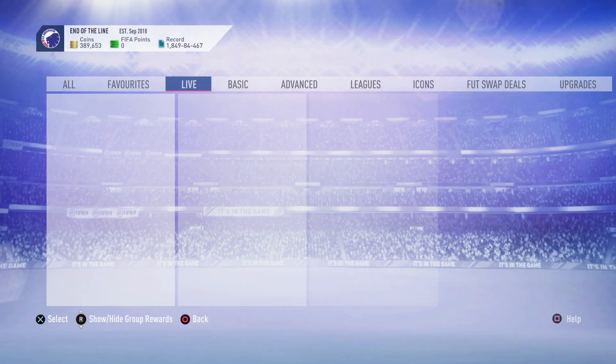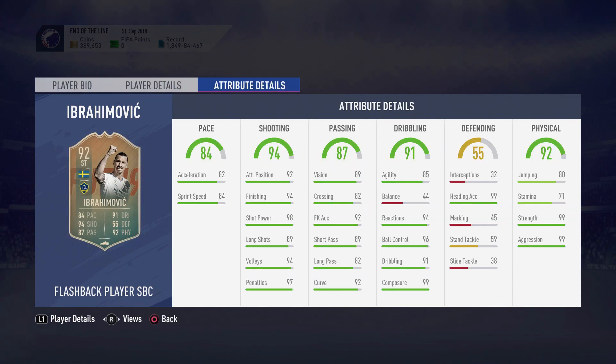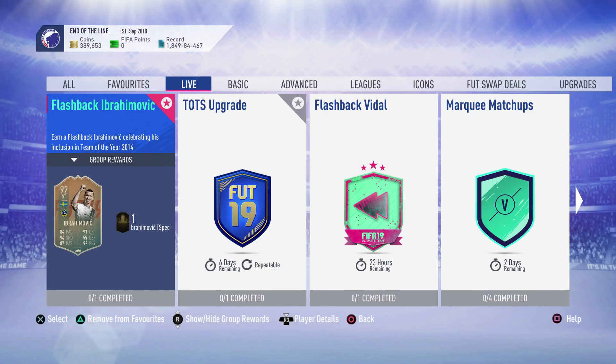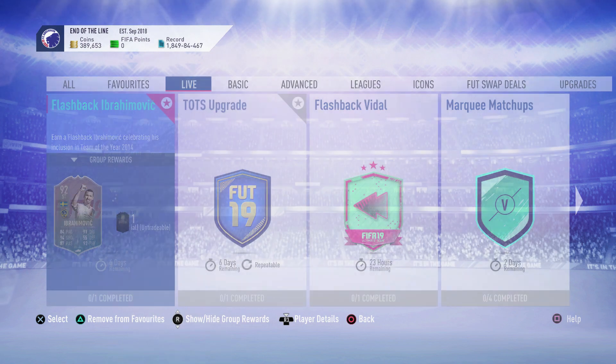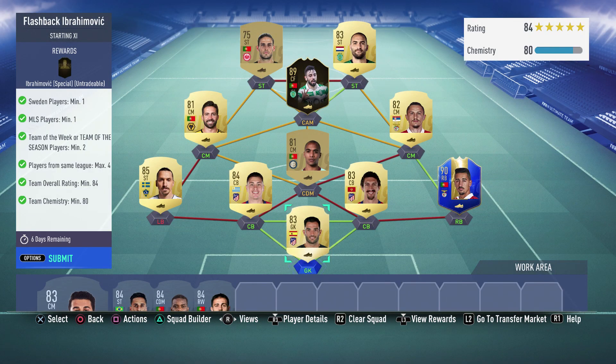I think this is an SBC we've all been waiting for — you know, the Flashback Ibra. If you're playing him up front, the crosses are ridiculous, and you can even put him as a striker with five-star skills. It's a fun card to use and super effective with the way the game plays right now. It's going to be quite a quick video — no packs or anything obviously.